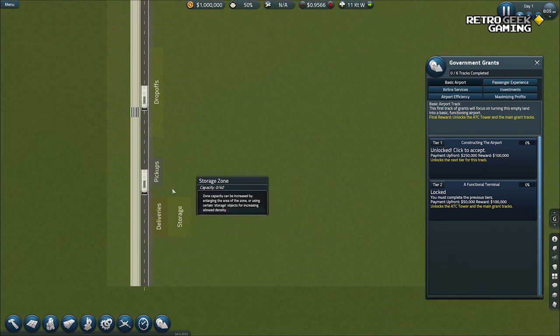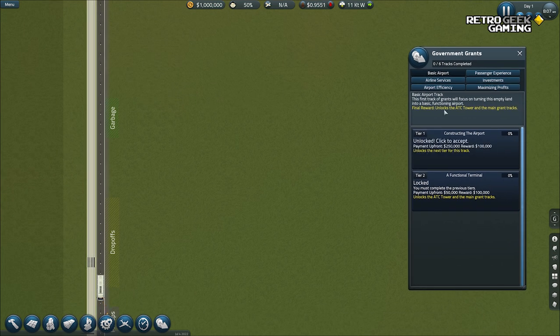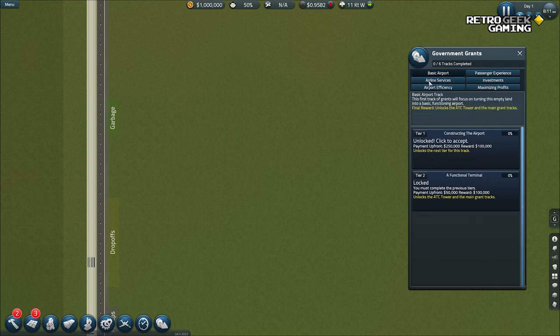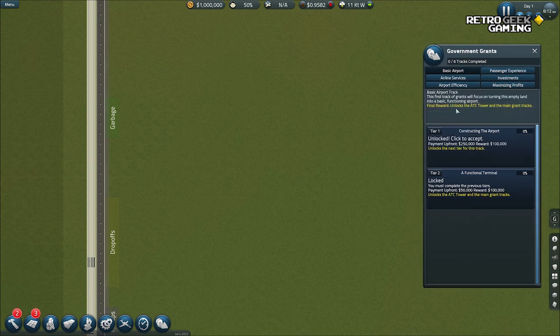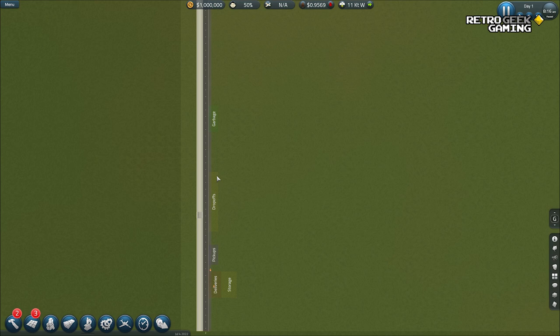We have the deliveries, storage, pickups, drop-offs, and garage. Before I mention the grants: the ones I was showing before don't actually give you money directly — these ones do, and there are lots of different ones. We were looking at passenger experience — those give you rewards. But if we look at basic airport, we can see that if we have a functional ticketing and security zone, gate and runway, and baggage claim, you'll be able to get $100,000. That's not bad.